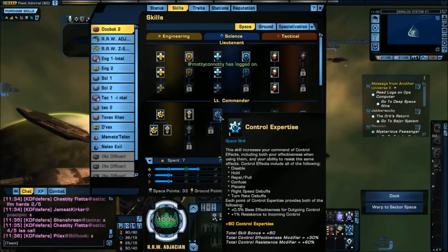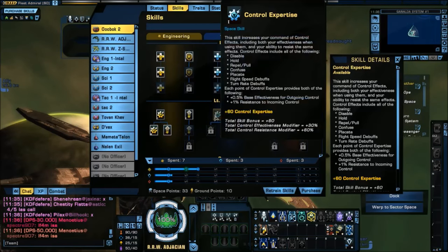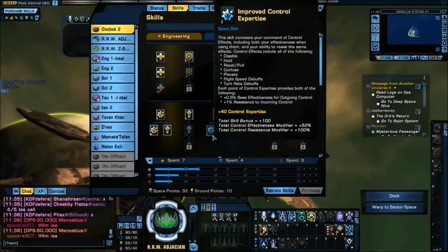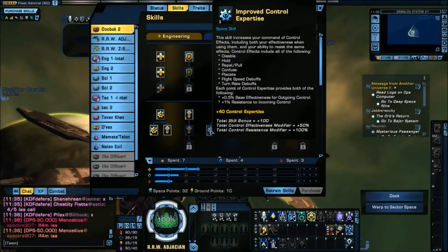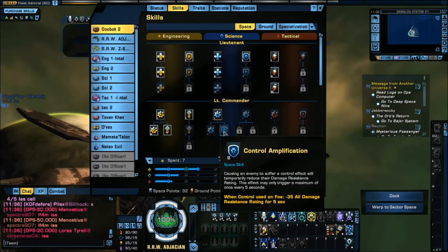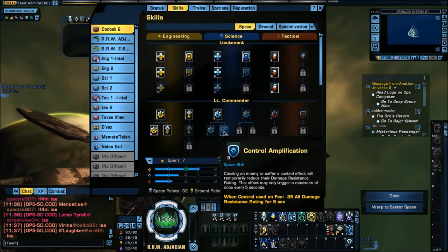Then Control Expertise, which is the same as graviton generators in the current system. I currently have six points in graviton generators, so I'm putting one point in Control Expertise. This is another skill like EPS system flow where one point equals six old points and two points equals nine. There's also Control Amplification — a bonus not present on Holodeck — which gives minus 35 to all damage resistance rating for 35 seconds when a control ability is used on a foe. I'm not going to put this point in yet; we may come back to it later.